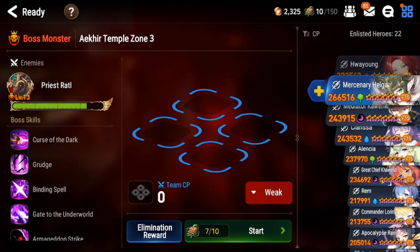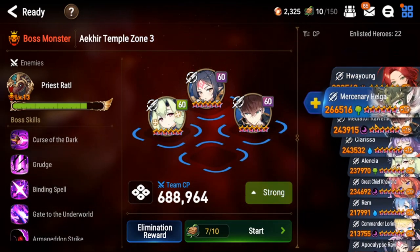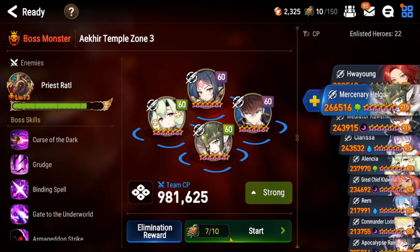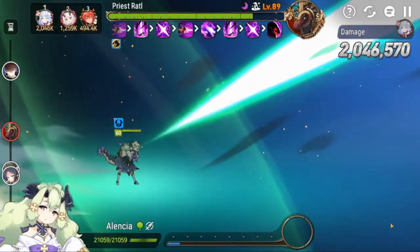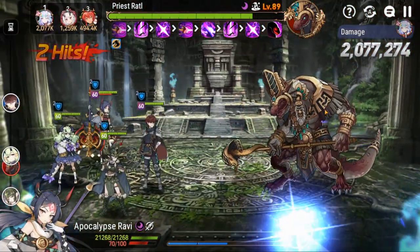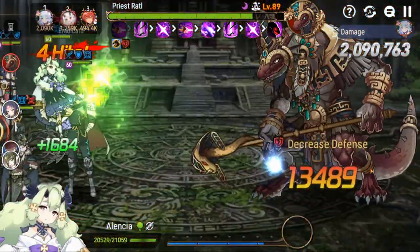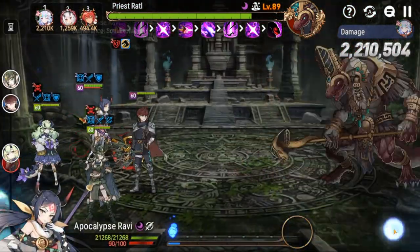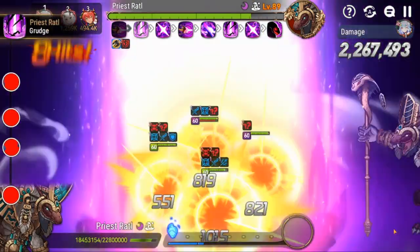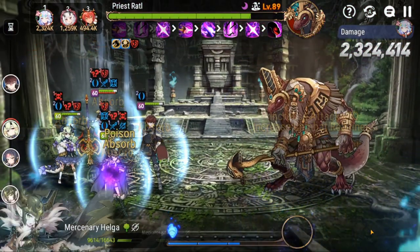We've got one more attempt left with a smaller roster — it would have been nice to use a healing statue to bring back one of those guaranteed million-damage teams. This time we try out Alencia, who has a defense break into an extra turn. She's also giving defense buff. We've got more warriors and Helga for defense break. Ideally bring at least one defense breaker, more is better. Apocalypse Ravi is there for straight DPS — she's not doing Luna numbers but hitting 56k, which isn't bad. We get close to 3 million.